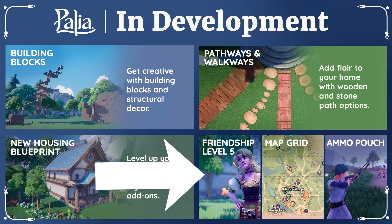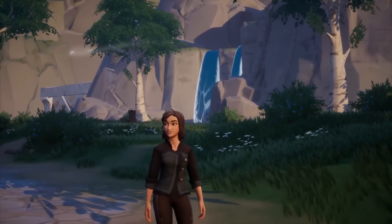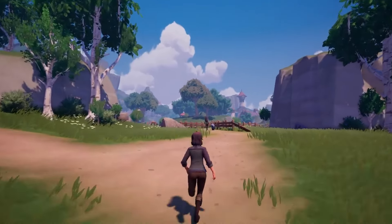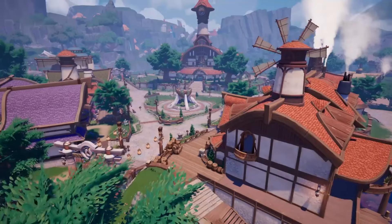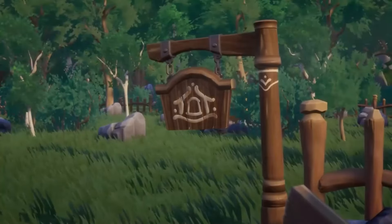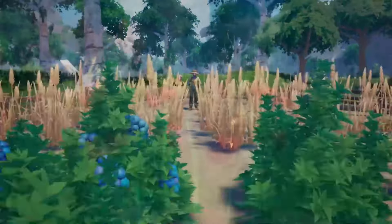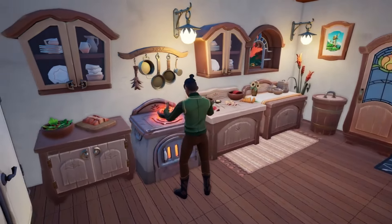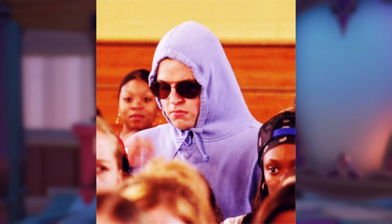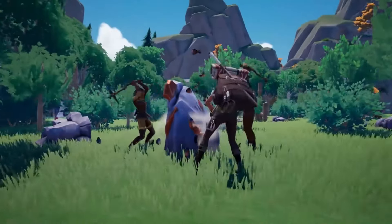Friendship level five is also in development, which is especially great for those of us who have already completed level four with the NPCs. I assume level five is going to come with more storyline, but does having a higher relationship level also mean that romanceable NPCs will have additional interactions? Are the wedding outfits foreshadowing the possibility of marriage with NPCs down the road? Map grids will also be coming in a future patch — having a map grid would make it easier to find things like flow and pallium when they've been called out. Instead of just saying it's north of the outskirts, players should be able to call out a more specific coordinate using the grid, which is especially helpful when you keep forgetting to bring flares.